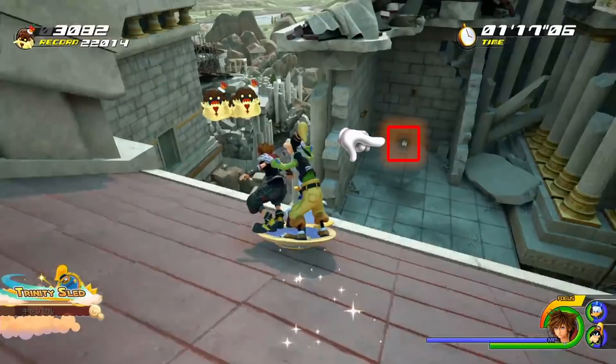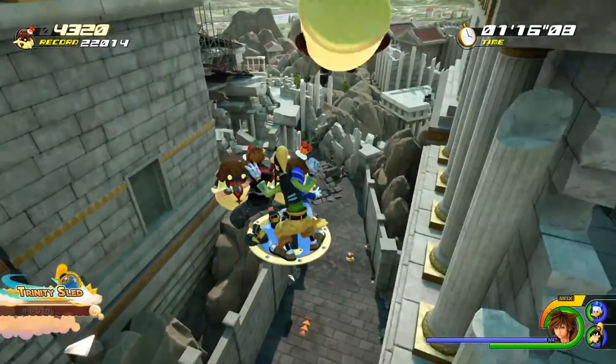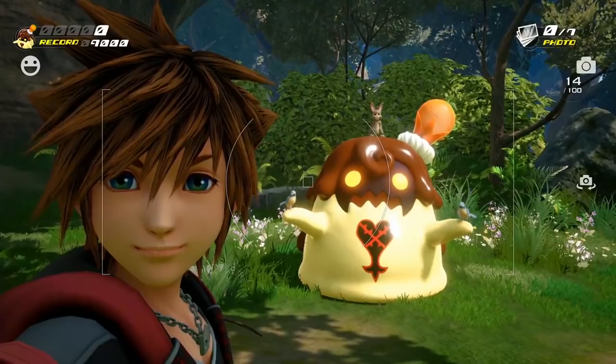There's a treasure chest on this ledge where they slide down — that tells us this is a real area in the world that you can explore and not just an area exclusive to the sledding minigame. You can't jump during this minigame, and the option says cancel instead. As they slide forward, there's a boost pad but this time it's orange instead of blue. In another minigame in the Tangled world, we see Sora taking a selfie with the Heartless — never thought I'd say that in one of my videos. This is something you have to time correctly for a high score, and it looks like you'll get more points for capturing animals that are sitting on the Heartless.